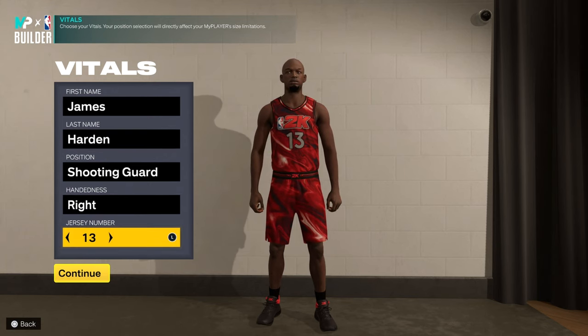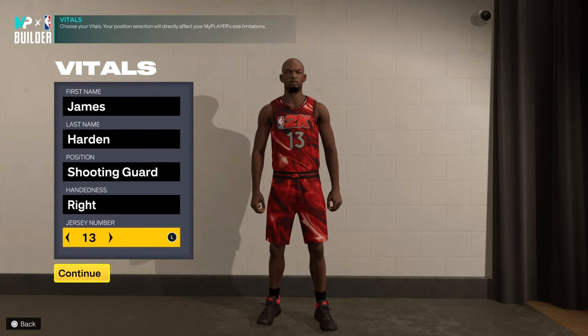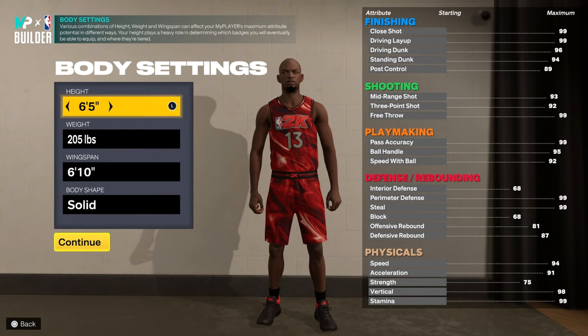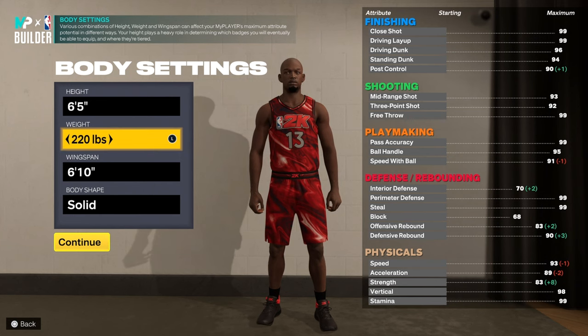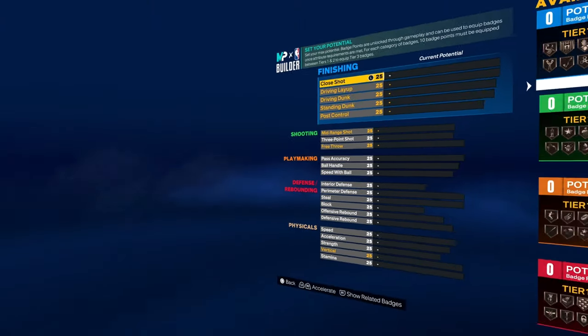Now, I'm not going to do the James Harden on the second set — we're doing the prime James Harden when he was on the Rockets. So, number 13, shooting guard — or you can do point guard, you can do shooting guard. 6'5", 220. Pretty sure he weighs like 220, and for his build, 220 is actually pretty good. And we're going to do 6'11" wingspan.